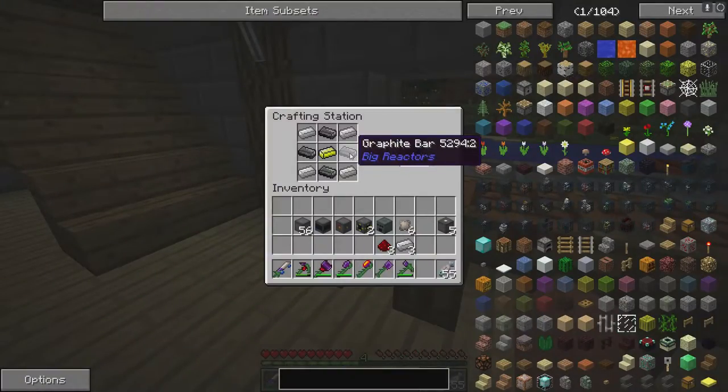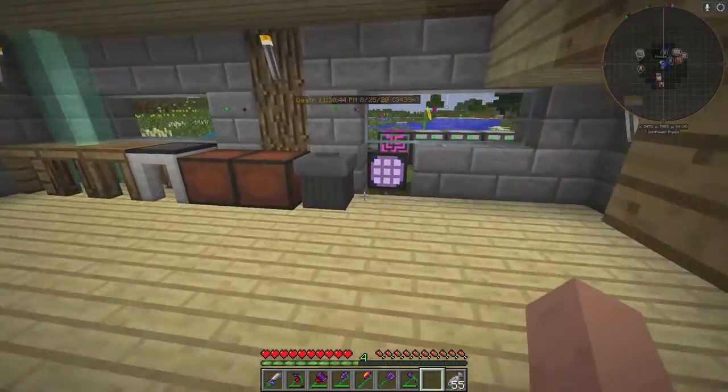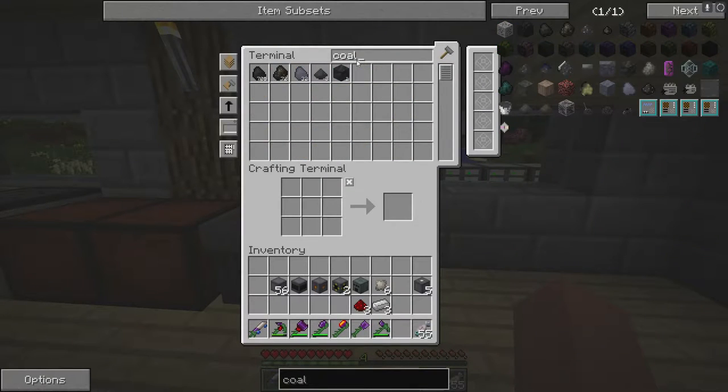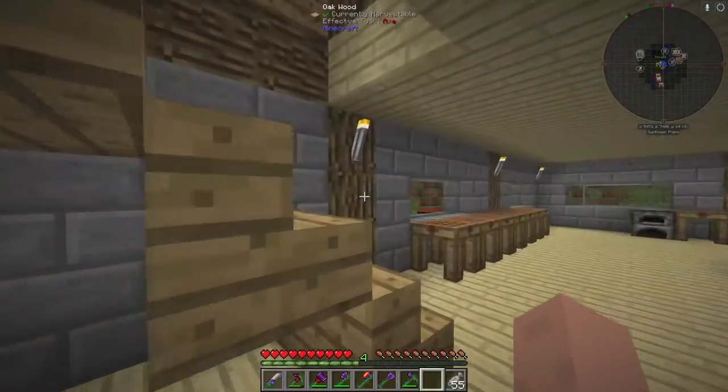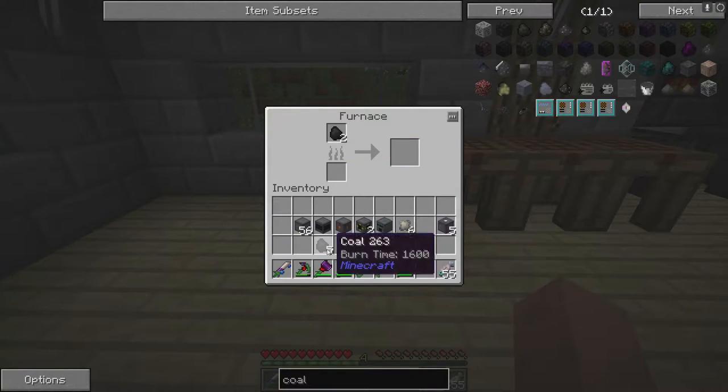I need to show you how to make graphite bars. It's pretty simple — grab some coal, go over to your furnace, and put your coal inside. Any furnace will do, and this will make your graphite bars.